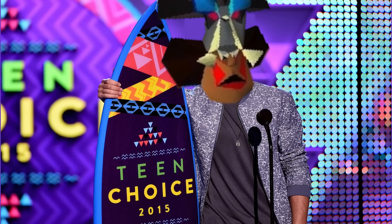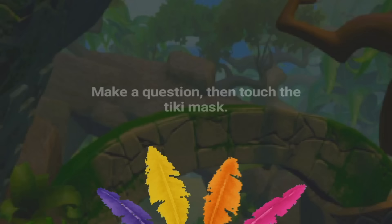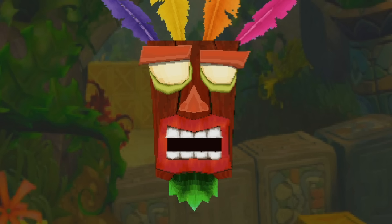Crash Tiki's Choice — it's like the Teen Choice Awards except culturally insensitive. This game is a single button. You make a question, then touch the tiki mask. How do I become more attractive? Eat fruit. Can I command an army of angry bats? Eat fruit. How do we solve world hunger? Eat fruit. How do I lose weight? Eat fruit. How do I gain weight? Eat fruit. When am I allowed back in the rowing club? Eat fruit. How many babies am I legally allowed to step on? Ooga booga. What is the cure for AIDS? That's not my problem.